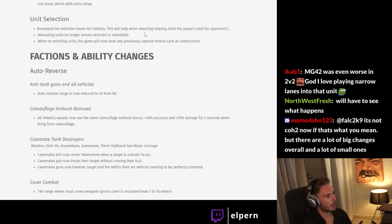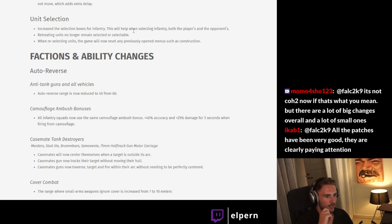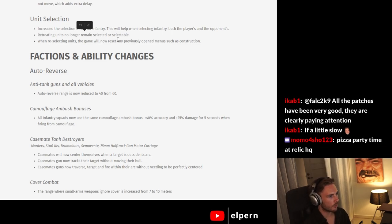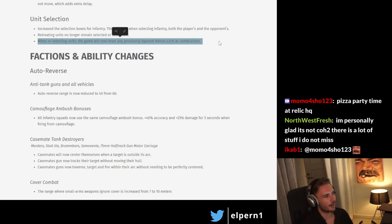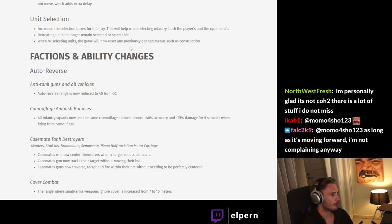Unit selection: increased the selection boxes for infantry, which will help when selecting both friendly and enemy infantry. This is nice — a lot of misclicks happen due to missing the unit. Retreating units no longer remain selected or selectable — this is actually pretty huge. If you drag-select, you sometimes select a retreating squad and then you can't use any of the abilities of the other selected units, like reverse for AT guns or vehicles. If you drag-select a vehicle and there's a retreating infantry model, you can't reverse anymore because you've also selected an infantry squad. Also fixed: the build menu no longer stays open when selecting a different squad — so if you select a squad that needs to retreat and you have the build menu open, pressing retreat will now actually work.